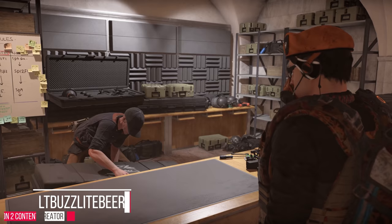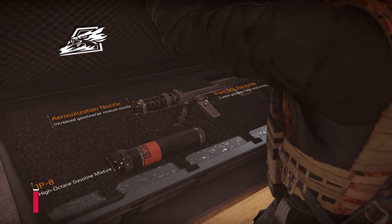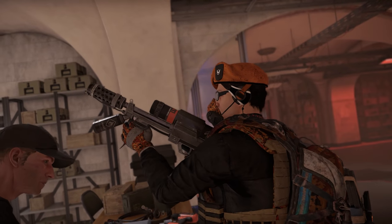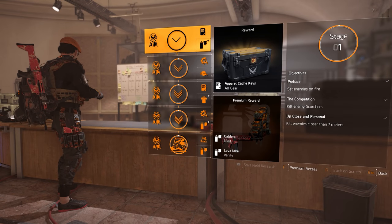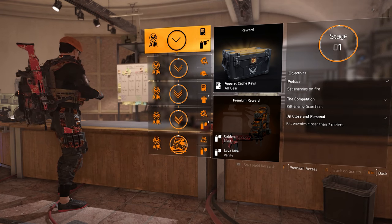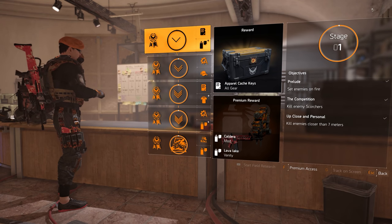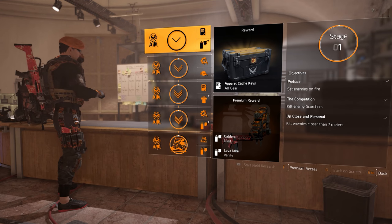What's going on everybody, it's Lt. Buzz Lightbeer. Now that Episode 3 has gone live for Year One pass holders, we get our first real taste of the Firewall specialization skill tree and five stages of field research needed to unlock all the new vanity items, blueprints, apparel cash keys, and ultimately the flamethrower itself. If you did not purchase the Year One pass, I'll give you tips and tricks to make your unlock journey more efficient.